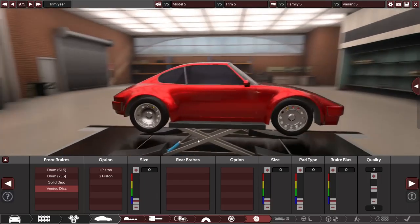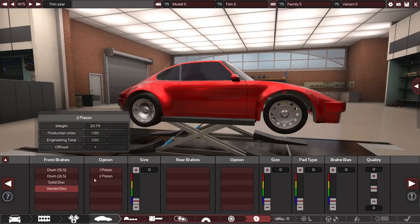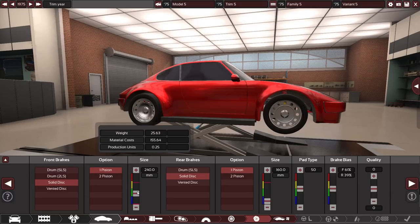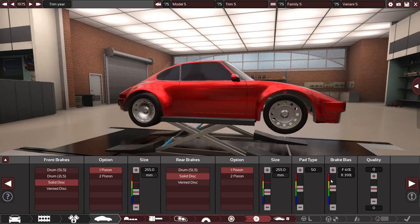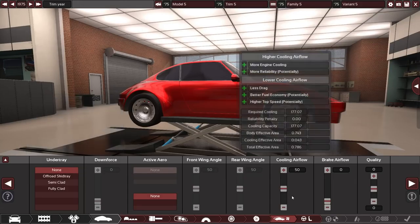Vented discs — that's exactly why I wanted a mid-engine car here, because it balances the brake load between front and rear very neatly. We only need a one-piston caliper; I'll keep vented discs as an option. Let's go with 255mm brakes front and rear — that should be enough. Pad type around 50, slightly sporty. Brake balance should be a bit higher since there's so much weight in the rear. A semi-clad under tray — actually a light sports car doesn't need high top speed and the under tray would just push that up, meaning more expensive tires we can't afford.